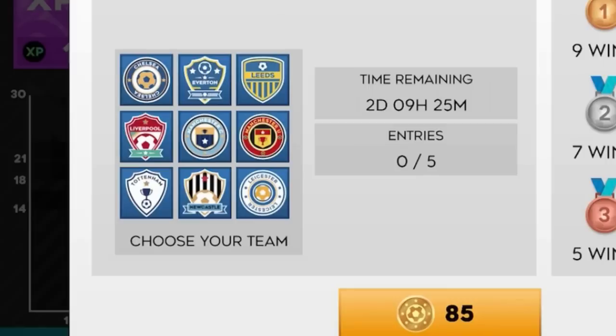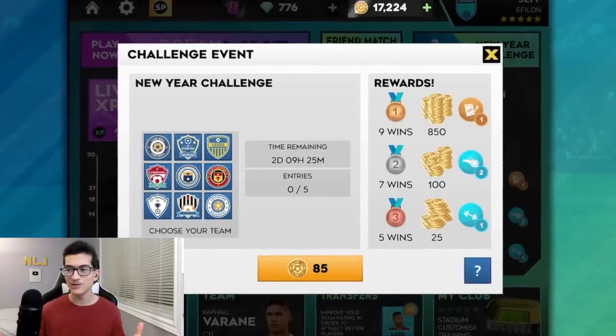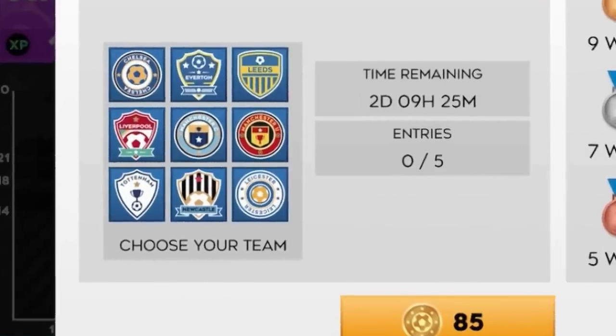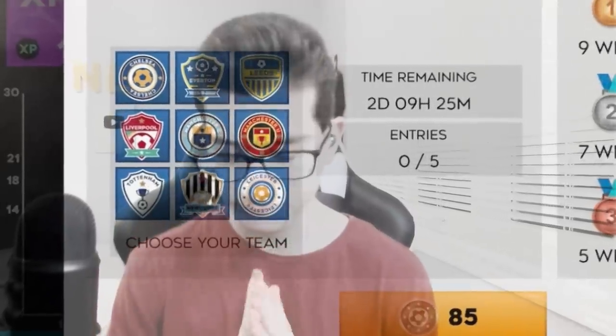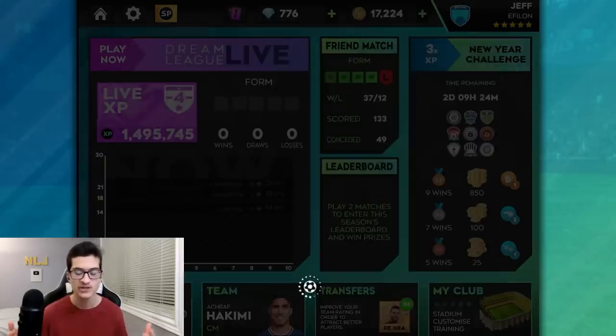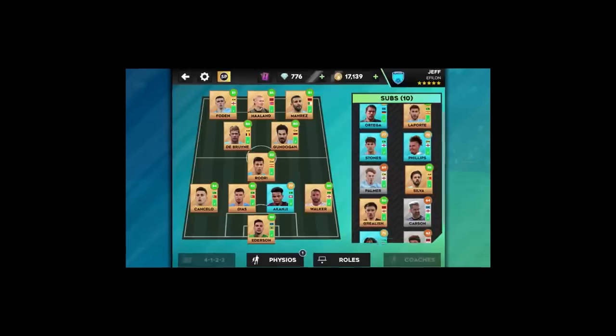To begin a real team event, we need to pick a team. A lot of thought needs to be put into this team when attempting a challenge like this, and in this particular event we have some pretty solid options. Every team must be analyzed carefully in order to give me the best chance at winning. Nah — we just picked Manchester City. They have Haaland and De Bruyne. What can I say?